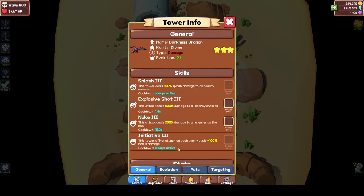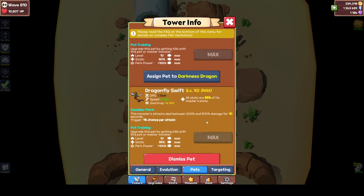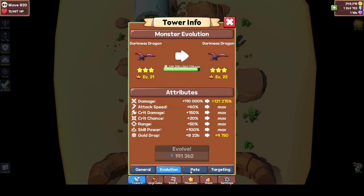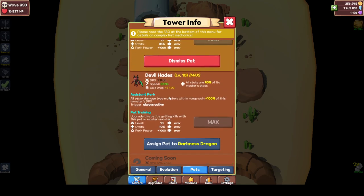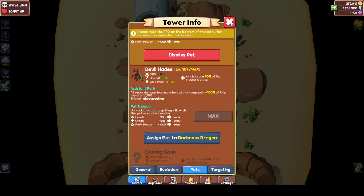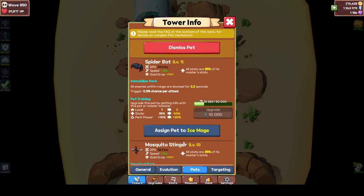If you click on a tower, you can have pets as well. I've already maxed all of my DPS pets. The first pet becomes available at level 5 from the dragon — so if the dragon is level 5 you unlock the first pet, then level 10 unlocks the next, and level 20 unlocks the last one.